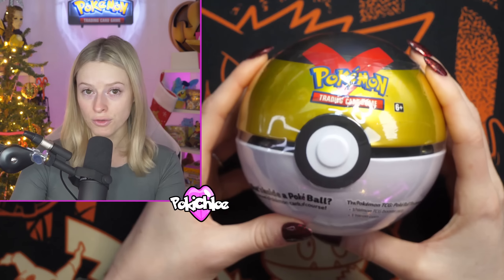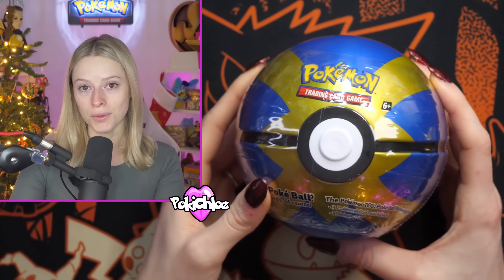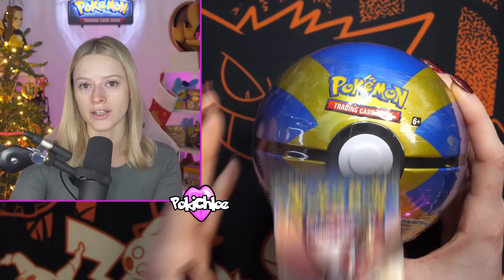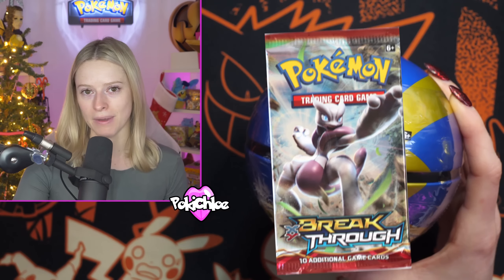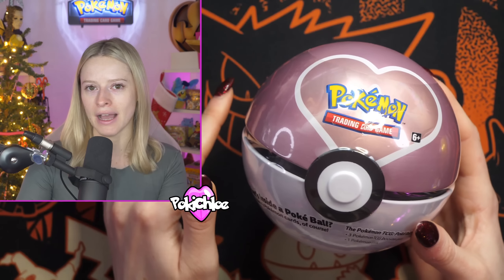The Level Ball on the website shows a Sword and Shield base pack, a Sun and Moon base pack, and an XY Fates Collide pack. The Quick Ball tin has Burning Shadows and Crimson Invasion, which are Sun and Moon era packs — still getting a little bit old now. It also shows an XY Breakthrough pack. I also bought some Love Balls just because I like them. These don't show XY era packs, but we're still going to open them up and see what's inside.